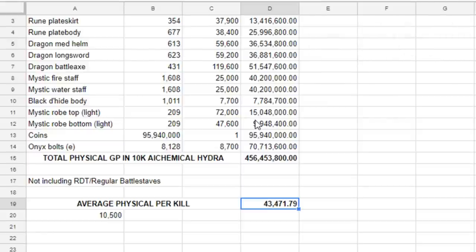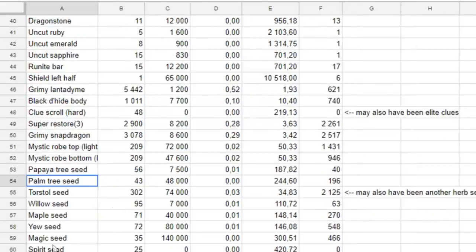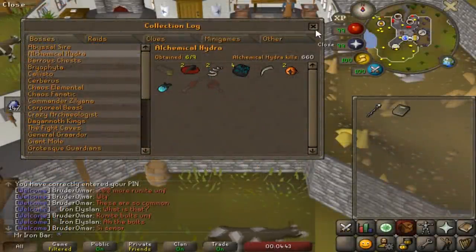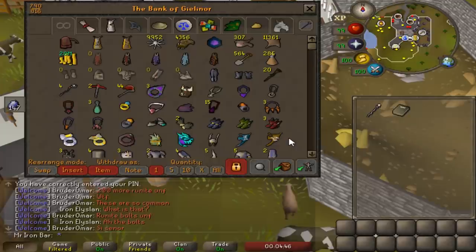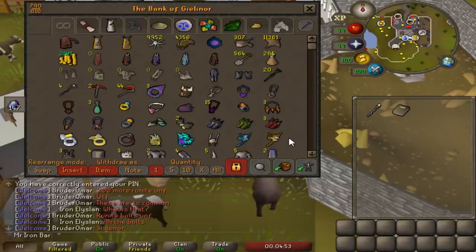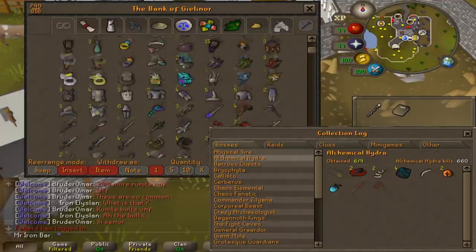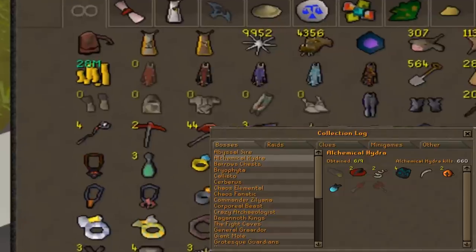This number is astounding because the past two days when I was doing Hydra, the average value per kill was about 90k. So what this tells me is that half the value comes straight from the alchables and the other half from non-alchable drops. Remember, I'm not talking about the overall profit per kill because I'm not including the rare drops like Hydra's Claw, which will have an astounding impact on overall profit in the long run. I'm pretty sure there is no other monster or boss in the entire game that gives you on average that much physical gold - surpassing even that of Zulrah. As an Ironman, doing 600 plus Hydras meant I gained over 28 million physical gold.